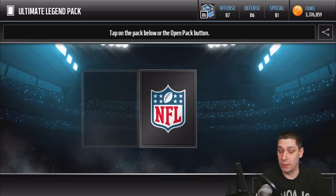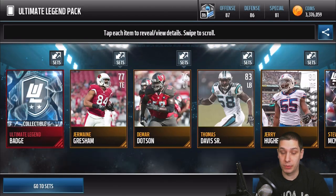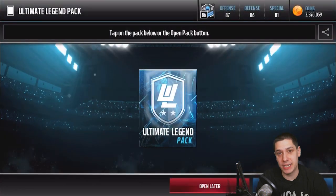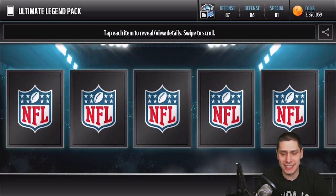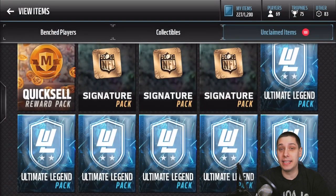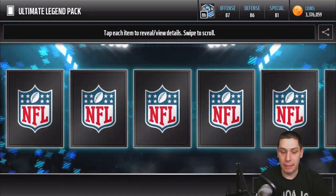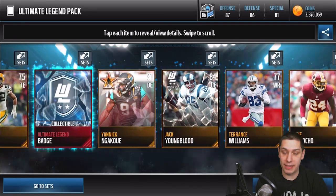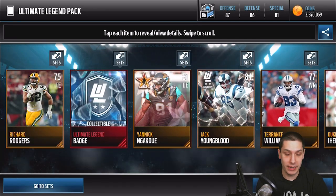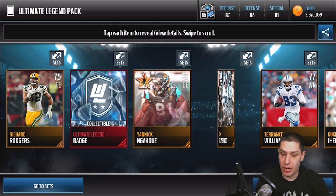Everybody on that offensive line is pretty much a beast run blocker. But when it comes to pass protection, penalties and things like that, it just feels like Doug Free is constantly out there screwing things up, making it hard to get good drives going. Even if he gets one penalty on a drive, it's such a killer. We do get another Jack Youngblood here — another rookie one, so those are probably pretty common.